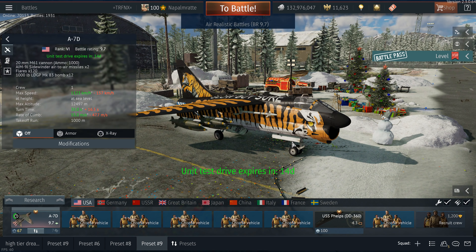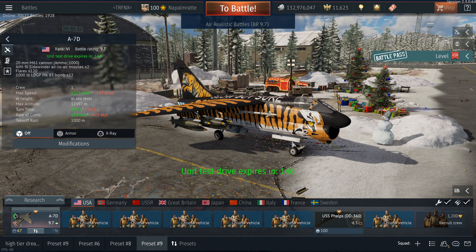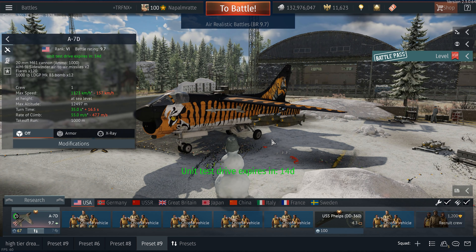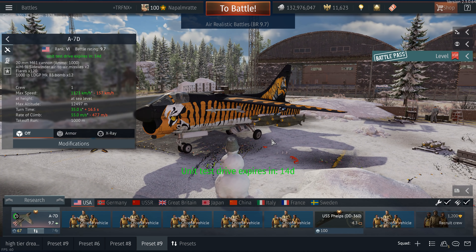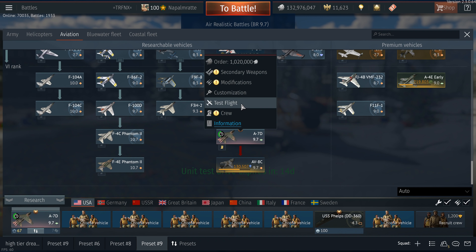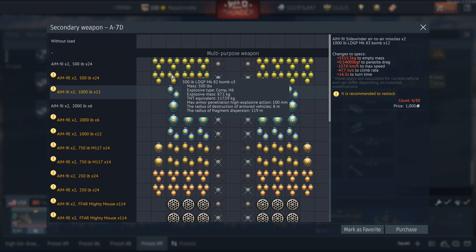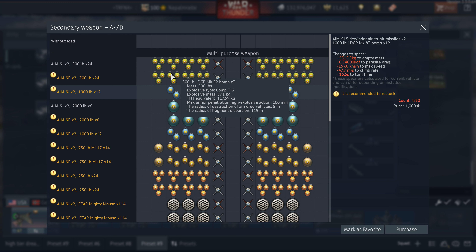This is kind of the jet incarnation of the A-1 Skyraider from the old days, but it's so much more up to date and fit for the meta. It gets flares, a targeting computer, an air start, and it can pull up to 13Gs. Yes, it's subsonic, but this is one of those typical American planes that answers the question 'how many bombs?' with a clear and sophisticated 'yes'.